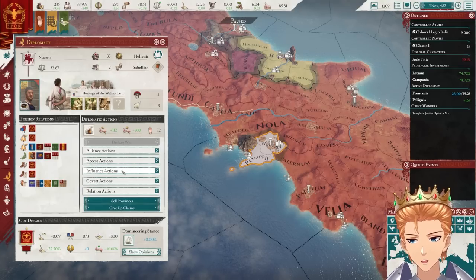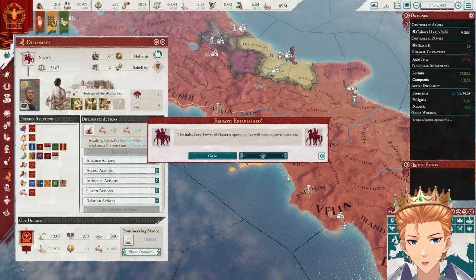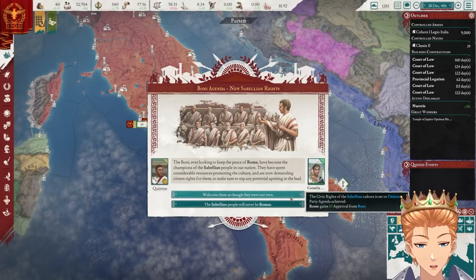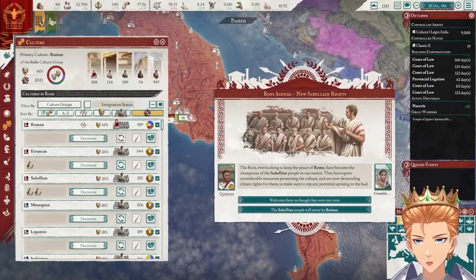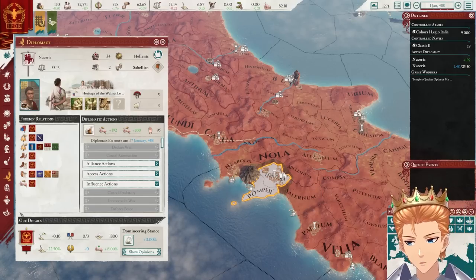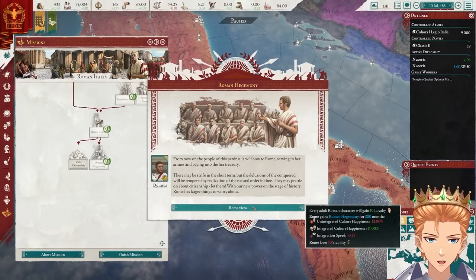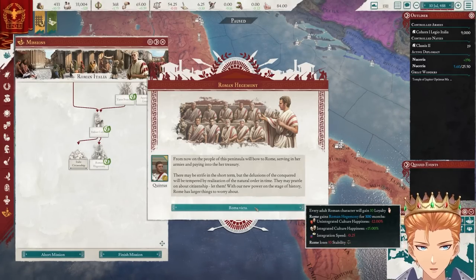I completely forgot about these guys. We should probably also integrate Pompeii. I don't even get the choice, really — I pretty much have to set civilians to citizen rights. And now that we're starting the integration of our last subject, I'm totally fine with going with hegemony. Beautiful Roman hegemony. For 25 years the other cultures won't like us, but that's okay because we do not care.